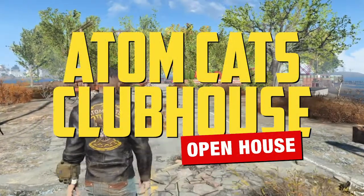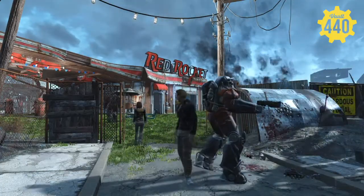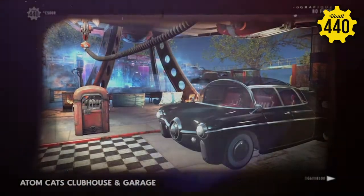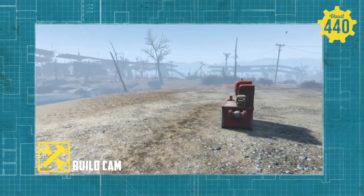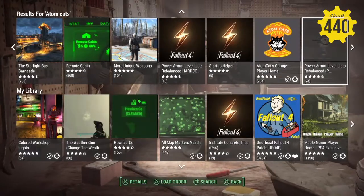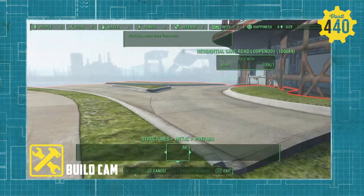Hello and welcome to another open house. This is the big build, which is Adam Katz Garage. Today I'm going to show you the rebuild of Adam Katz Clubhouse, or the Red Rocket gas station. What I wanted to do is scrap everything down to the dirt and rebuild it from the ground up. What made it easier is a mod I used by Vaultman111, which is Adam Katz Garage Player Home, which gives you access to a workbench.